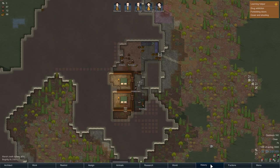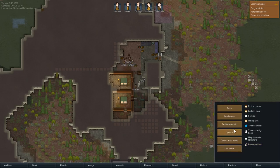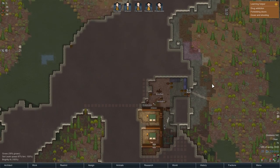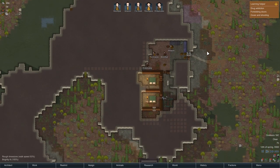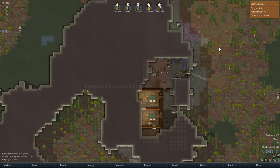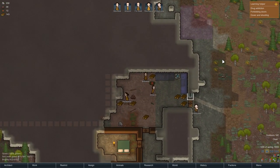I should mention — I haven't mentioned this so far — the storyteller for this game is in fact Randy Random, rather than the basic Cassandra one. So events are going to be very mixed up. But it is still a fairly easy mode, just so we don't finish before we even start.